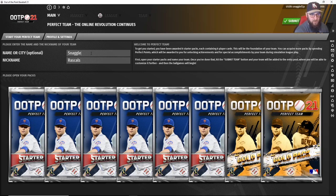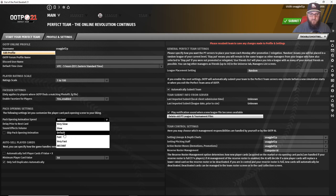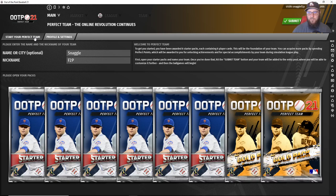You're going to set up your name — I'm just going to use 'Snaggle Free to Play.' One thing you want to look at early on is under 'Profile and Settings' you can change the pack opening animation speed. By default this should be on 'Default,' which makes sense if you've never played Perfect Team. You can change it to 'Instant' — instant is my favorite, it lets you go through a little bit faster — but feel free to set it to whatever settings you want.